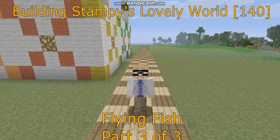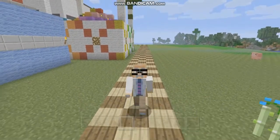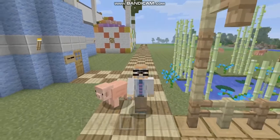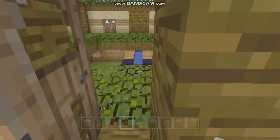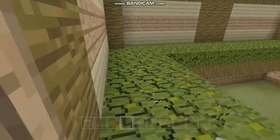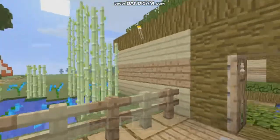Hi, this is Darman and welcome to another Minecraft let's play video. In this video series I'm showing you how to build Stampy's Lovely World. In the last two videos we've been building the Flying Fish Sushi restaurant here — I still haven't put the sign on yet, but we'll get to that. Before I do anything, I just wanted to show you I did my homework that we talked about in the last video.